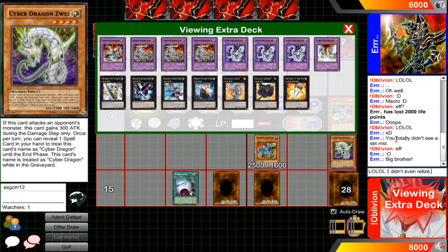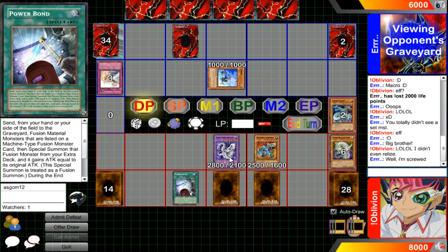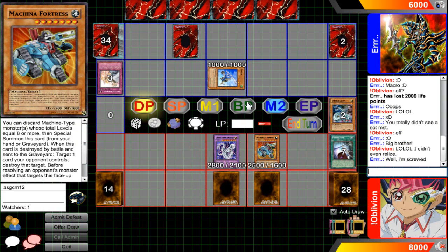If you guys have never seen the GX series, basically Zane and Cyrus both use Machine-type monsters. That's always good — pretty boss.